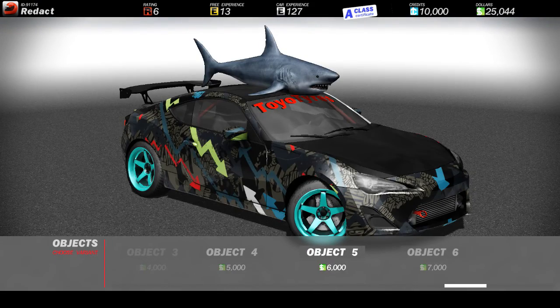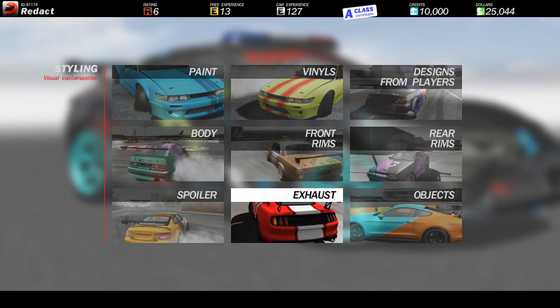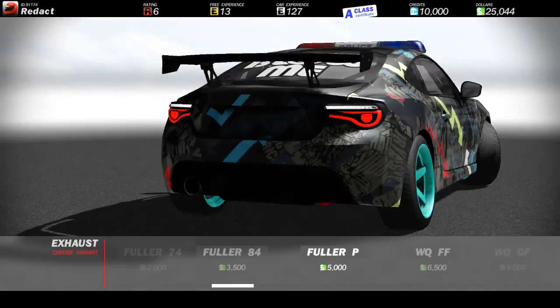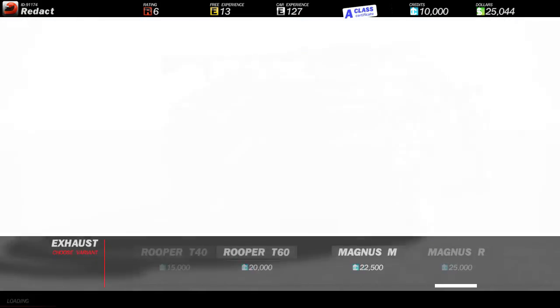See all this stuff — there's a shark on top of your car, like where do you see that? And there's a pizza one. You can actually do quite a number of customizations. You can change the size of the exhaust, as you can see there. You can change it pretty well, so I think it's pretty damn awesome.